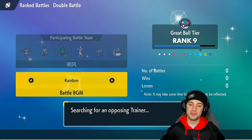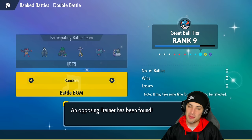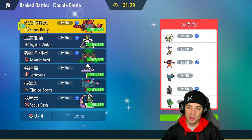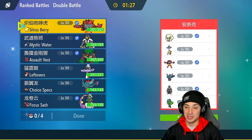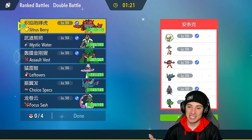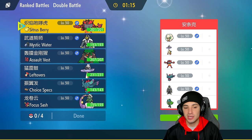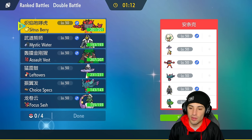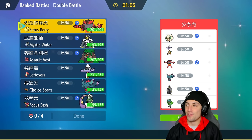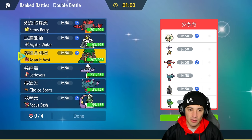I'm super excited to be back on the ranked ladder. Once ranked comes out we're playing ranked over casual all day. Hopping into our first match — we're going up against a very similar team, which is hilarious. They have Incineroar and Raging Bolt just like us, Fluttermane just like us, then they've got Whimsicott, which is very similar to Tornadus, and Ogrepon as their final Pokémon.